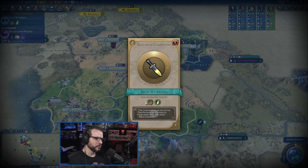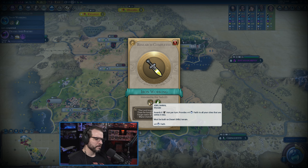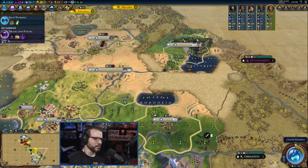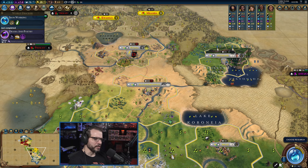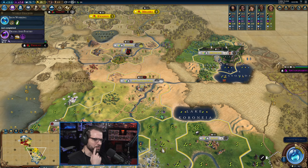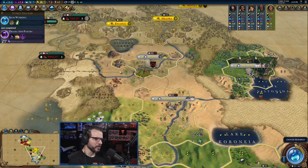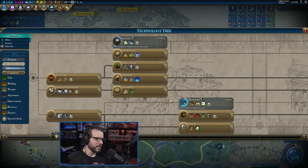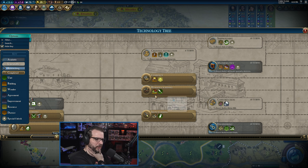We have to be careful, obviously — that could change very quickly, but as the population goes up we'll be better. Desert mines right there would help cover a lot of these cities with some extra faith. Extra faith — you can do something with that; it's not worthless even if you don't go with religion.